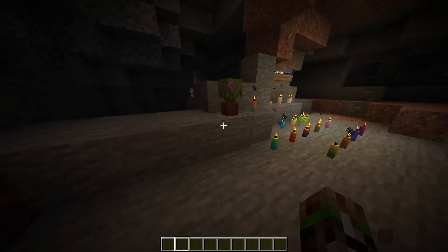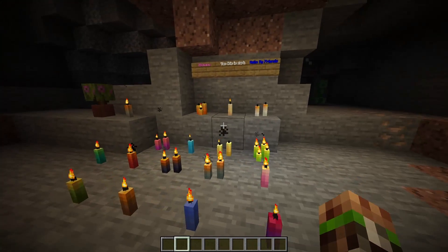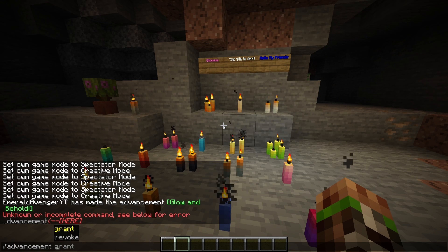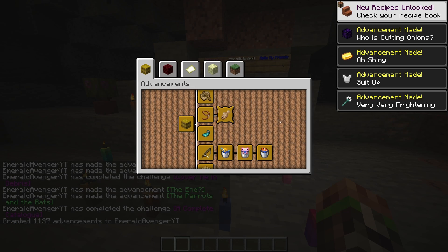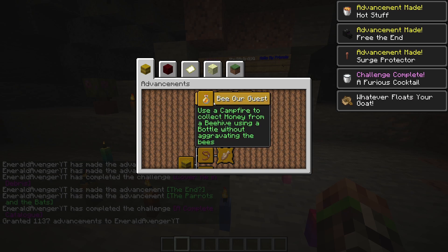The biggest part of this update is we finally have the advancements for this snapshot — at least the ones that are coming in the first part. If we go to the advancement page... I am confused, why don't I see all of them? I'll use the grant advancement command to give everything. Maybe this will work now — yes. They're adding a couple of advancements, and I'll go ahead and show you how to get all of them.